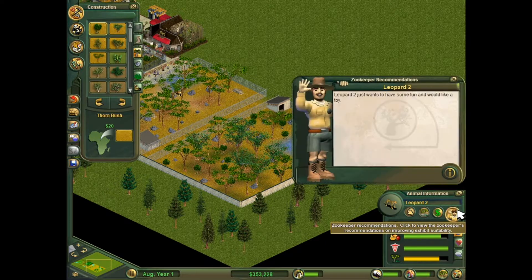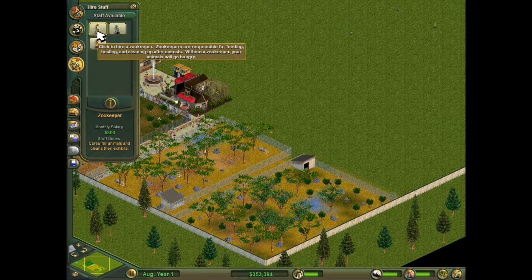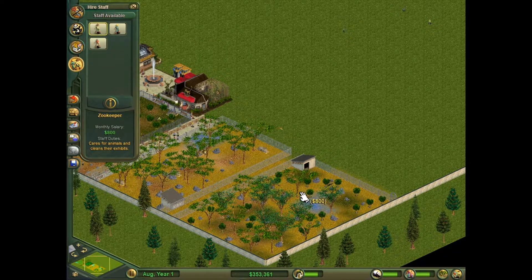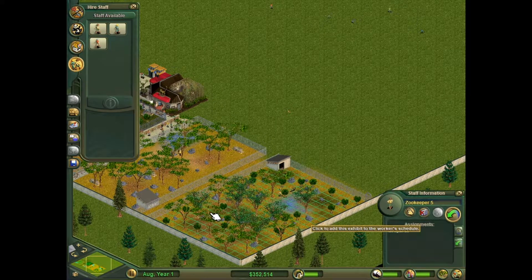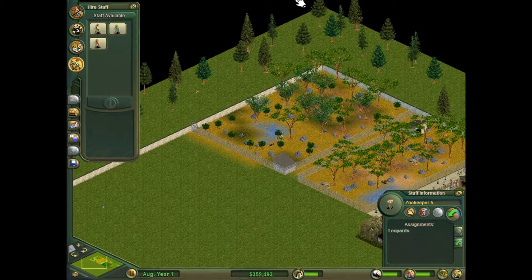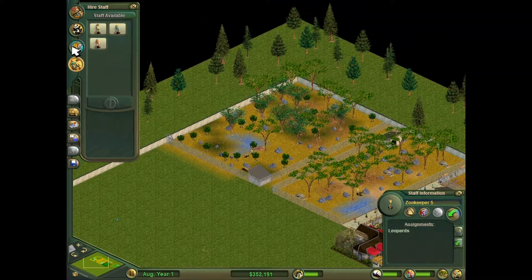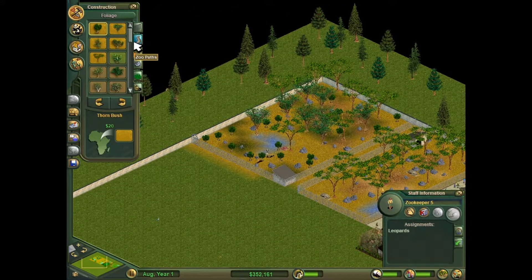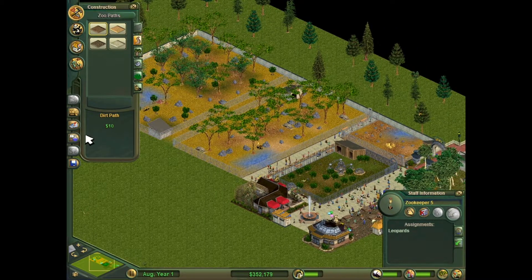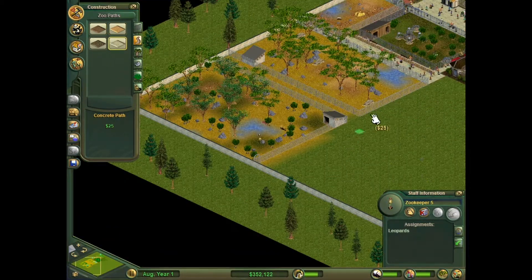Now they just want a toy - I think that's all they need. Let me just get them a zookeeper. I think I got a zookeeper for the lions and one for the warthogs. This is a savannah area, so I'm gonna stick with savannah type of things.